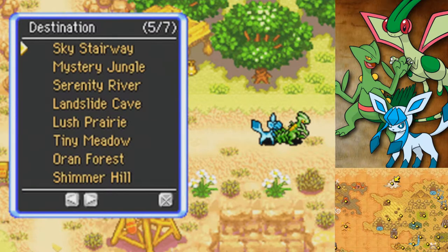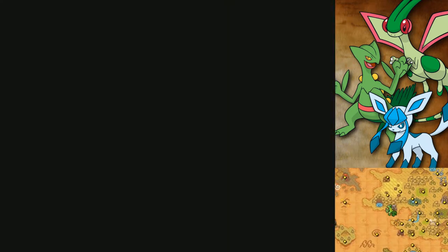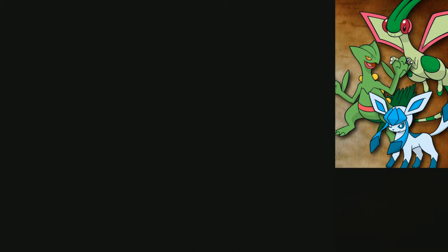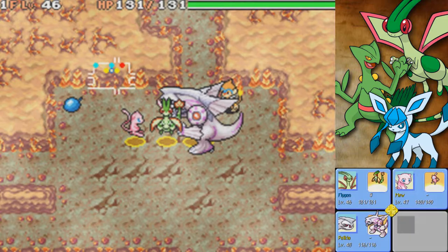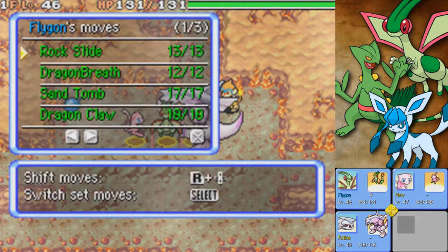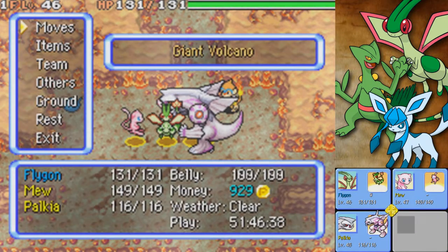We have unlocked Giant Volcano, of course. So this is going to be our first time actually going to this dungeon. Obviously I don't go here much because it is a Fire-type dungeon and I can't bring my main two party members here because they will get absolutely bopped. I love the colors here. Before we do anything, I want to show off the fact that we have Palkia — it's a size-4 Pokémon.